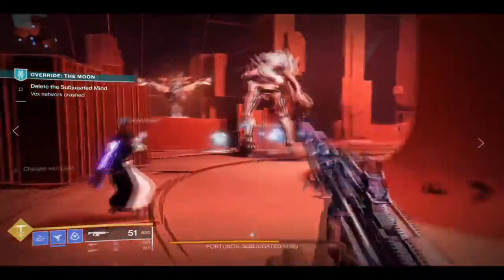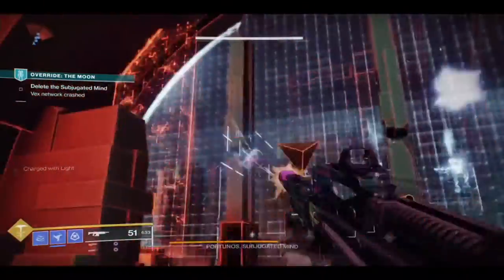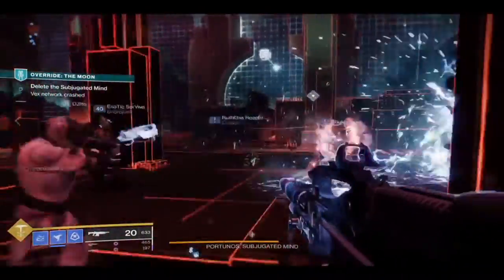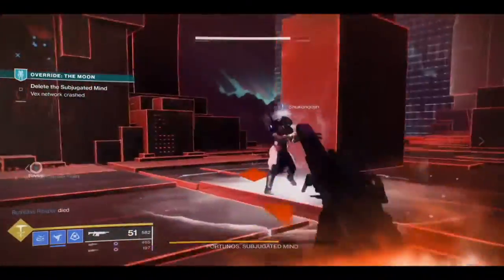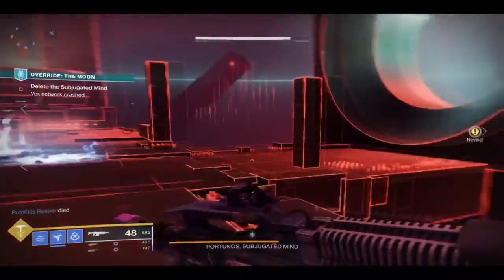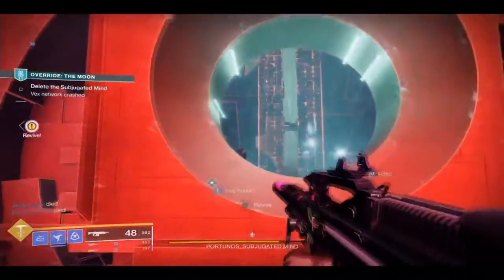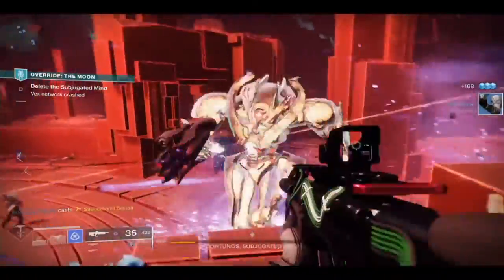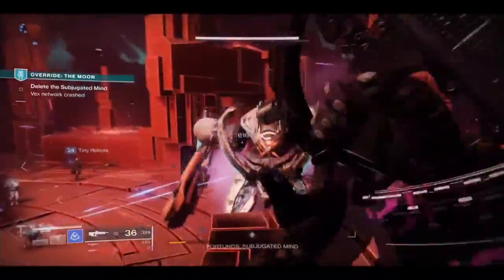Do some damage and get his little bar down. Once you get one of his three bars down, you get zapped away into another location — different from last week's, which just made them go away to kill adds. This one sends you off to another area; you gotta kill the adds and, when you have the Hive, kill an Ogre Champion. Watch out — this guy hits hard; one of my teammates got smashed immediately. Once you kill the Ogre Champion and clear the adds, pick up the spike and go through the portal. Do that one more time, get to the boss, and then just kill him.